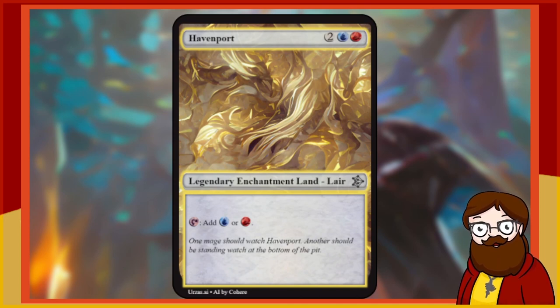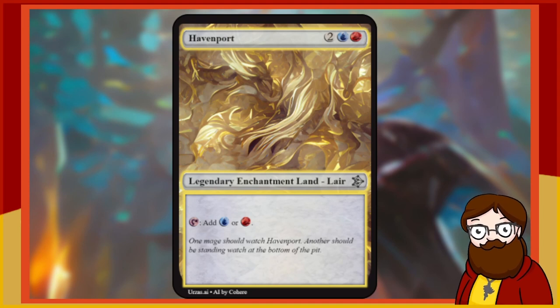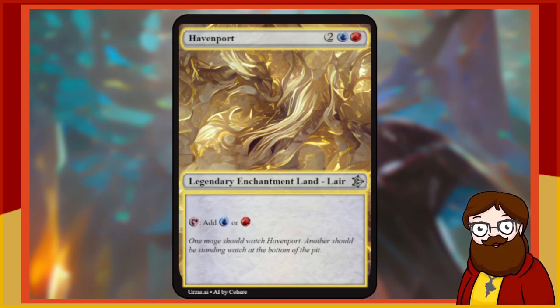Haven Port is a 4-mana blue and red legendary enchantment land. Because Rivals of Ixalan has legendary enchantments that flip into legendary lands, we combined them since we can't do flip cards in this set. It has a mana value of 4 but it's a land so you can play it for free, though it takes up your land slot. It taps to add blue or red, which is strong — comes into play untapped and provides two colors. But it's boring, so I'm re-rolling it.